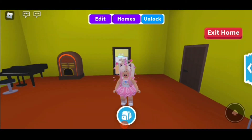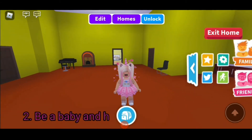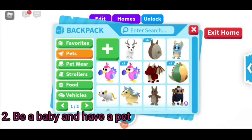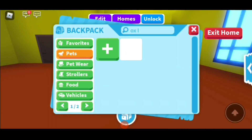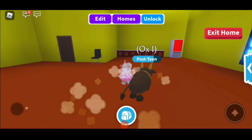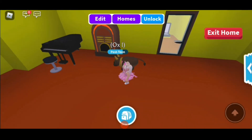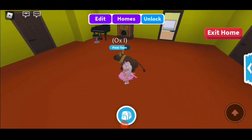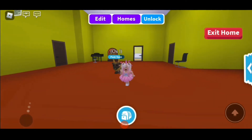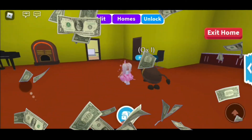The next way is by being a baby. For example, I'll be a baby right now and pick up ox number one, which I was taking care of. If you're taking care of this ox at the same time, you're going to get double the money without having to use an alt account. This way you're going to be the richest person in Adopt Me.